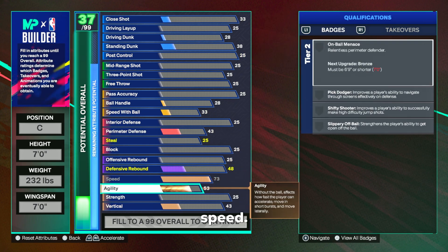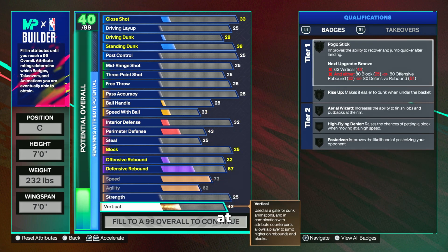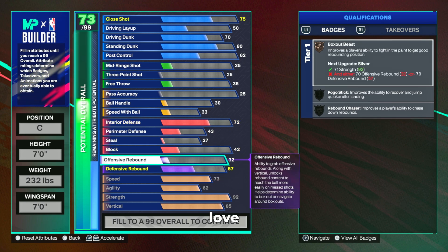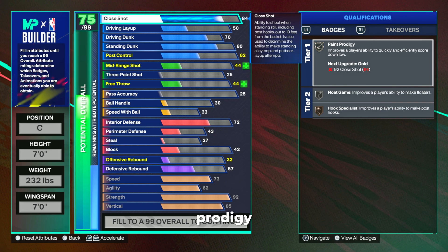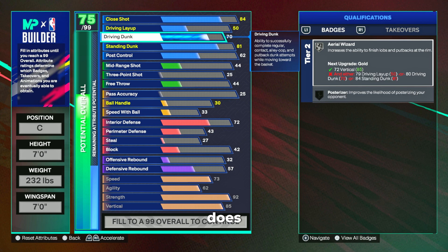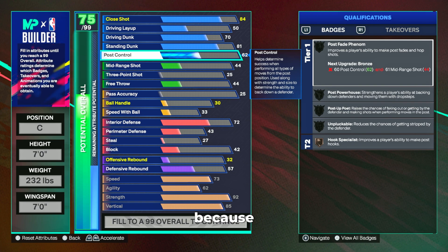On the threes, we love having this speed. We get a 73 speed with a 62 agility — this build is super fast at seven foot. Then we get an 85 vertical with a 92 strength, and right off the rip our speed, agility, strength, and vertical categories are maxed out. For finishing, we get an 84 close shot for that silver paint prodigy, allowing us to finish around the rim whenever we don't get a dunk animation. Our standing dunk goes up to 81 to still get that silver rise-up. This build also gets a better driving dunk at 70 and an 81 stand dunk to dunk the ball every time under the rim. Post control sits at 62 because of our strength.